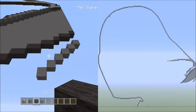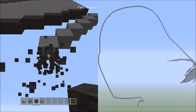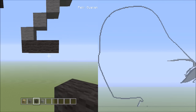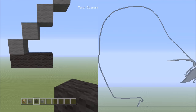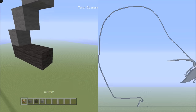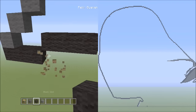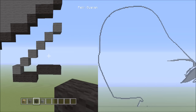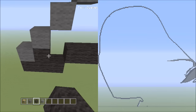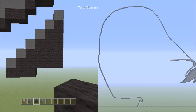Now we're going to switch over to the black wool. Starting underneath this gray wool here, we're going to be placing three black wools going across to the right — that's one, two, three. Now place three blocks going across on the upper level to the right — that's one, two, three. Now we're going to be filling in this empty space here with the black wool, and it should look like that.